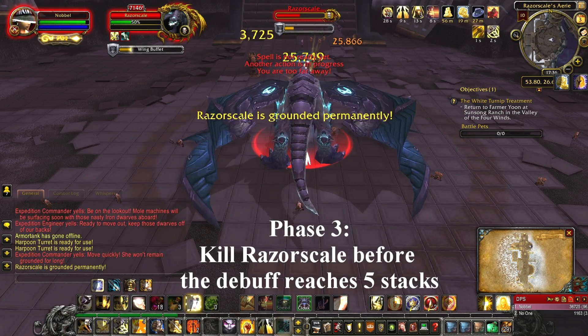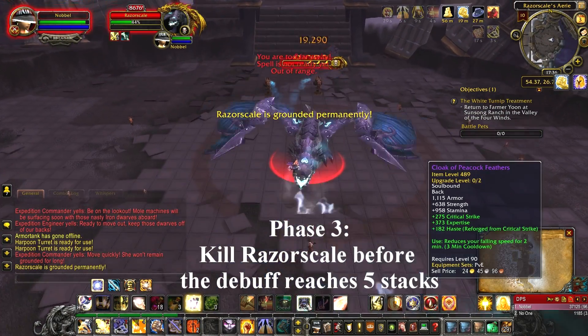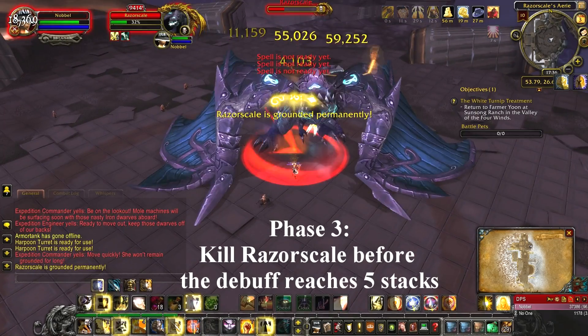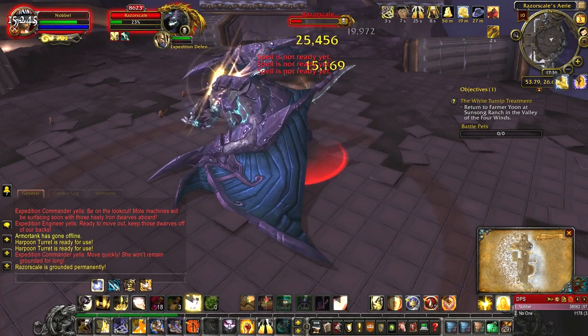Phase 3 begins at 50% health. Razorscale won't go up into the air anymore and she will place a stacking debuff on you. This debuff reduces your armor, attack speed, and movement speed. Once the stack reaches 5, you will be frozen and unable to do anything. She has an enrage timer of about 8-10 minutes.